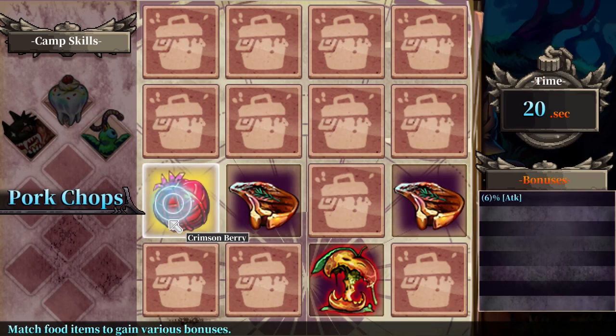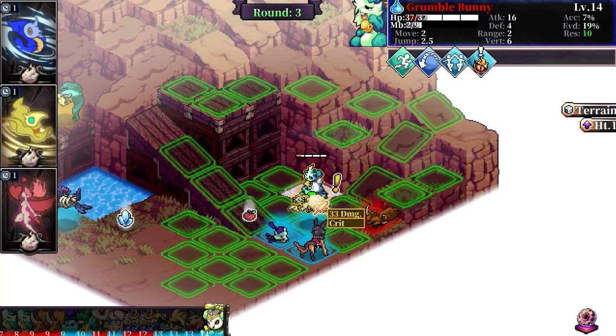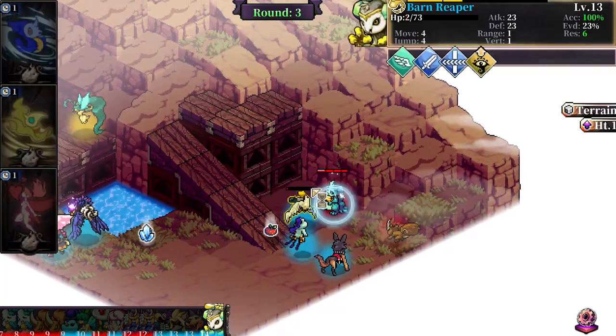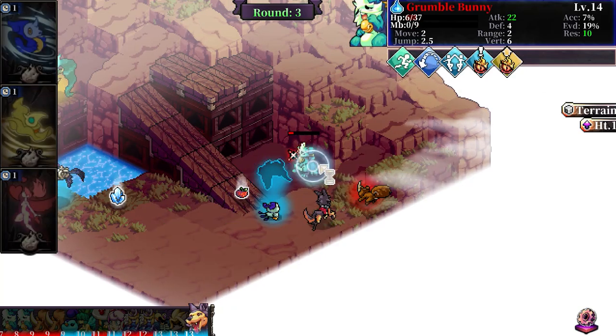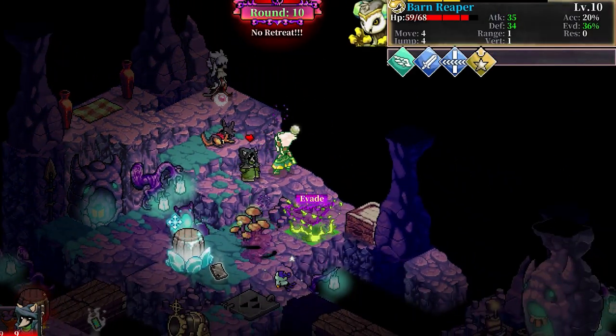In case you wanted more, the developer also added a cooking minigame which benefits stats and battles. Fae Tactics is absolutely beautiful, and has some unique character and enemy designs that are complemented by the environments. The animations are charming as well, especially when characters gain access to their ultra attack. Add in an excellent soundtrack and you have the makings of a standout strategy RPG experience.